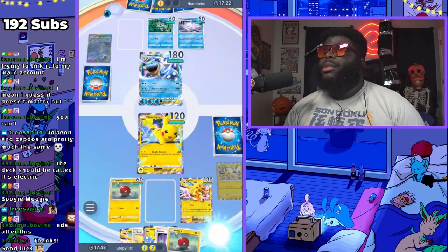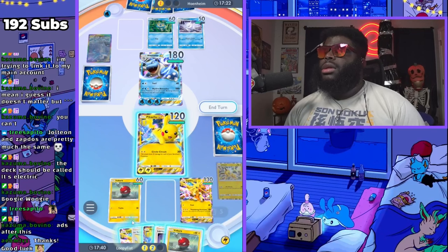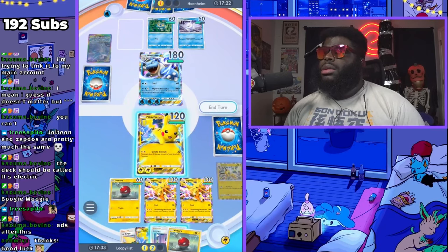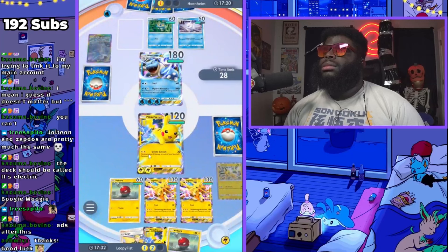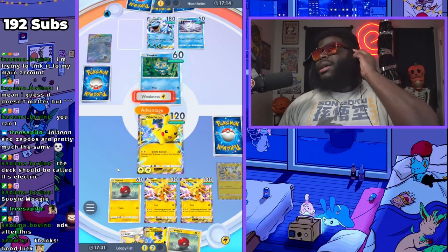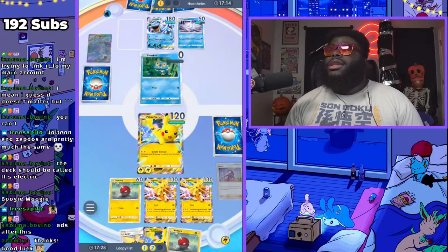I already have something to put up here. It only takes two energy. We're gonna drop a Zapdos in — that's because it'll be benched. Sabrina — go ahead and put something back in, buddy. He's going for the concede, he knows it's over. I feel bad but — I guess he did know it was over. We're doing 90 damage so that thing is double dead.